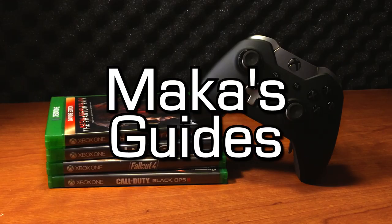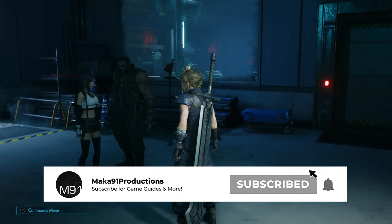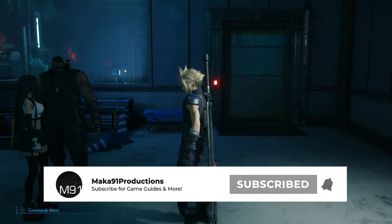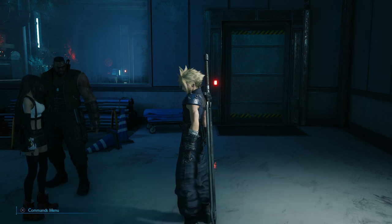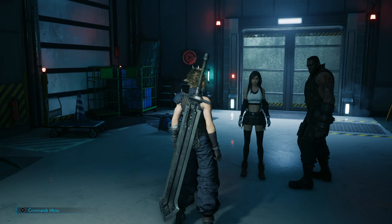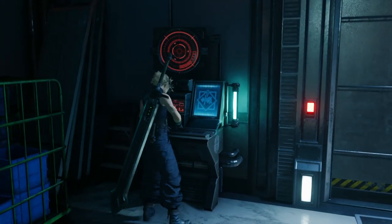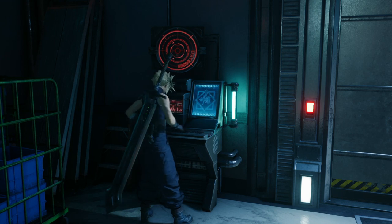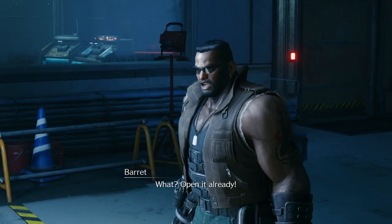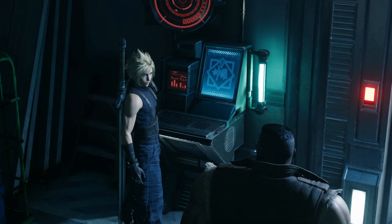Macca's Guides. Hey everyone, Macca here playing Final Fantasy VII Remake, and in this video I will be showing you the trophy called In Lockstep, which is for bypassing a level 5 security lock in the Mako Reactor 5. This will also obviously be an achievement once this game comes out on Xbox, but the opportunity to do this is during chapter 7.